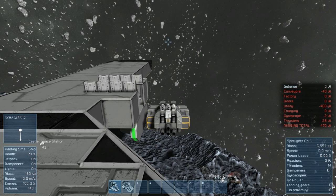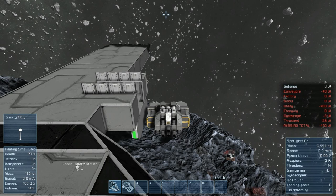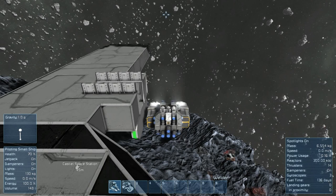Hey guys, this is KJ4A and welcome back to my Space Engineers Let's Play. This is Season 1, Episode 22, and we're just here on our space station. We're in our welder slash grinder ship, and I've got a couple things to talk to you about today before we even start.